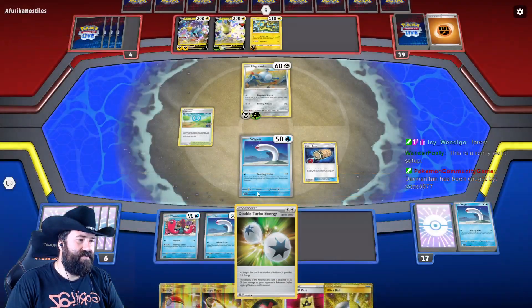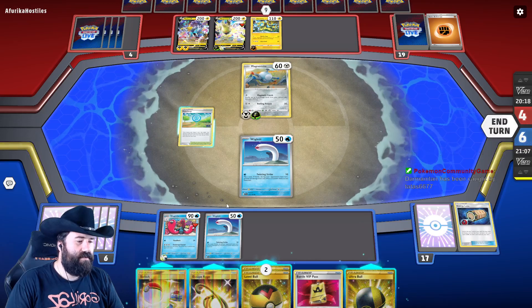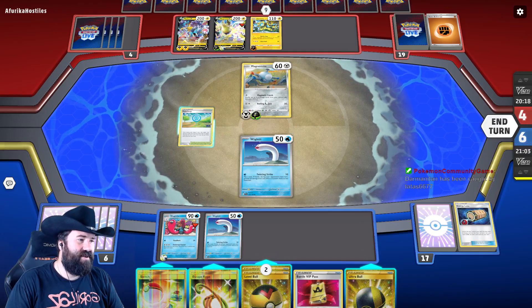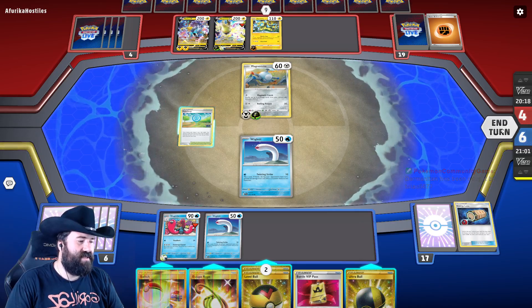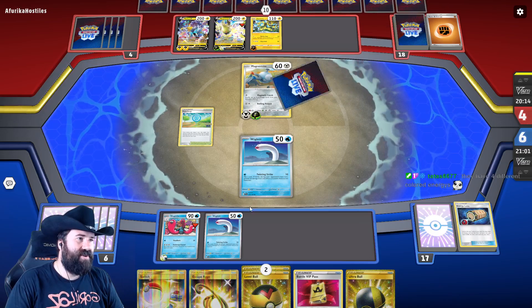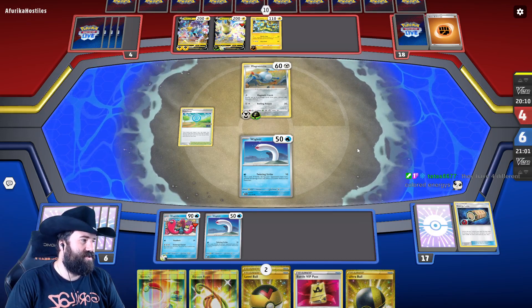I think we grab this one and put it on this Wugtrio here. It doesn't feel great because this will just let Magnemite hit us a couple of times, but we need to try and mill them — they're stalling for way too long, giving us a chance to do our thing. So we need to try and do our thing.